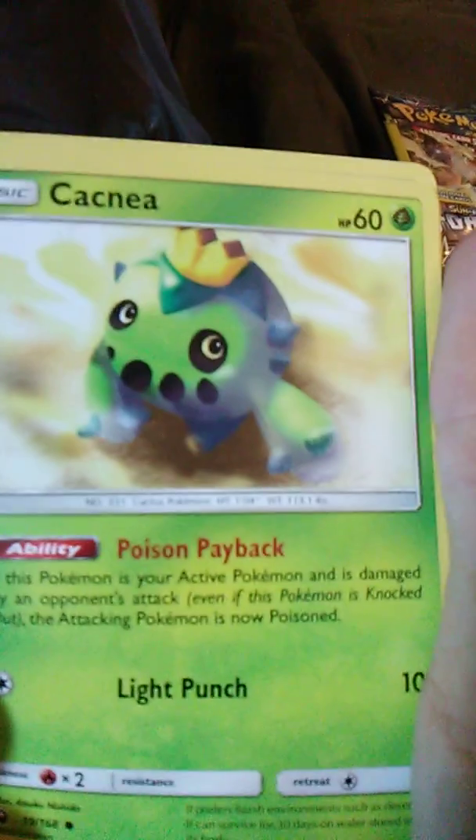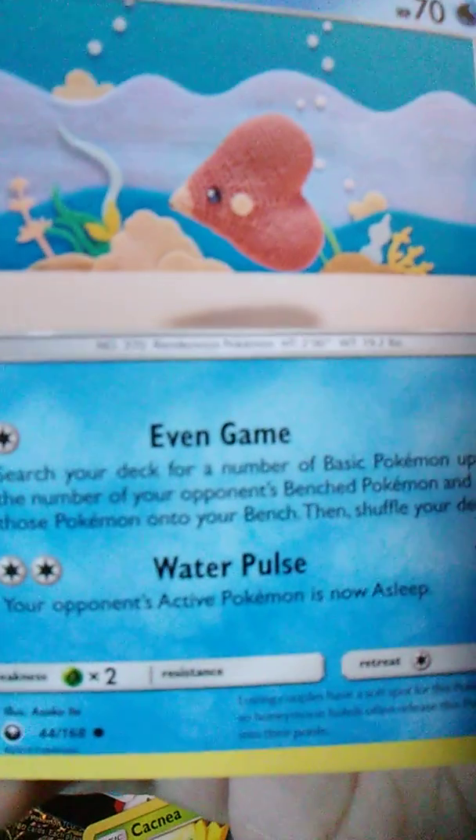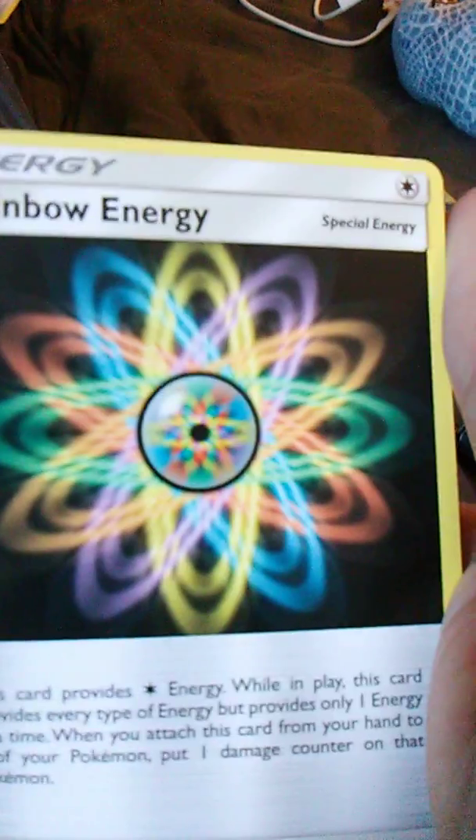This is going to be Celestial Storm. We have Cacnea with Poison Payback and Light Punch. Love Disc with Even Game and Water Pulse — that's kind of neat. And Rainbow Energy. I think I've got a few of these cards. That was the Celestial Storm pack.